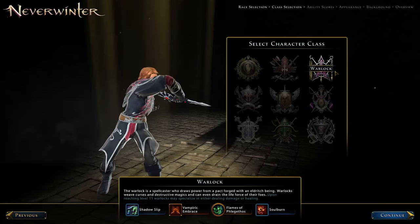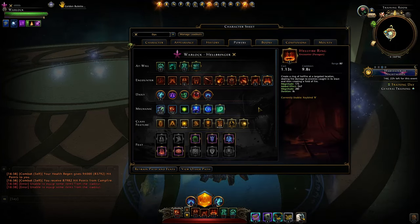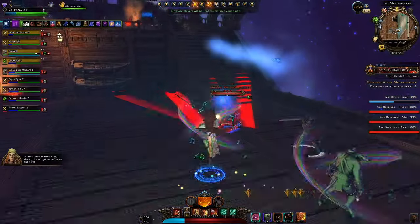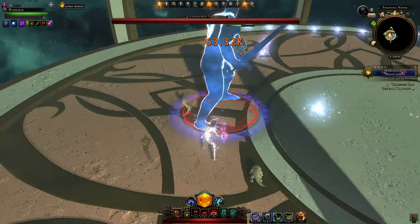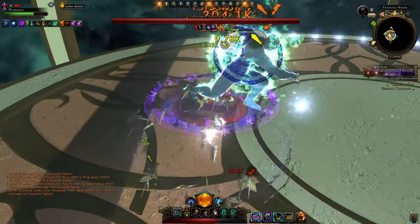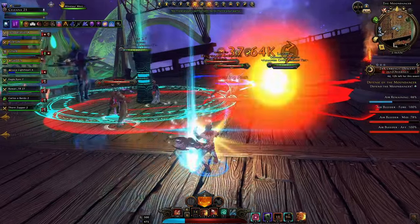Warlock DPS uses the Hellbringer path. A big advantage in this new trial is that many of your best single-target powers are already multi-target, so you shine very well throughout the fight. You'll want to learn animation cancelling to maximize your damage output, getting your soul sparks and cooldowns done efficiently. On top of that, your deity power deals damage to all nearby enemies, not just a single target.